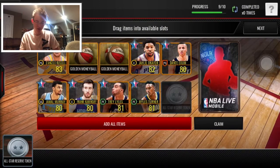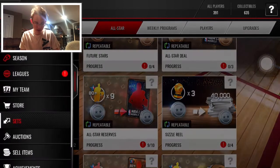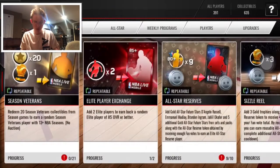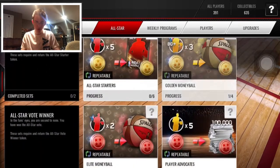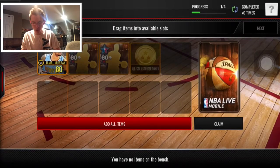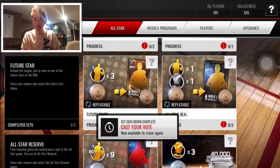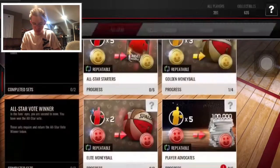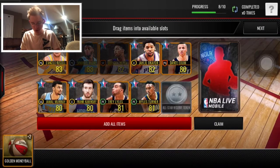Now, these golden money balls — I'm just going to use those for placeholders because I got them for free. If you play the live events, you will eventually get money balls from the one with the three down here in the New Orleans area. After the last one you play, you do get a golden money ball. To get these golden money balls, you need the gold collectible and then you need three 80-plus golds. When you get your 80-plus golds from trading in three random golds, you can then do this golden money ball set, which can take the place of any of the players here to give you an easier chance of getting an elite.